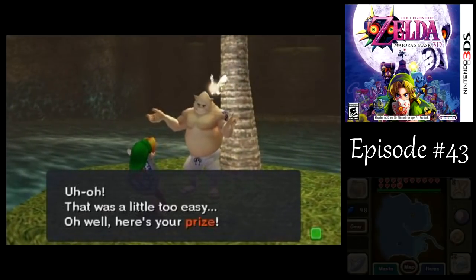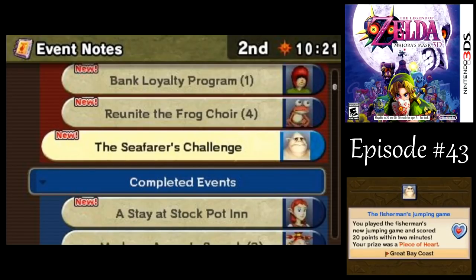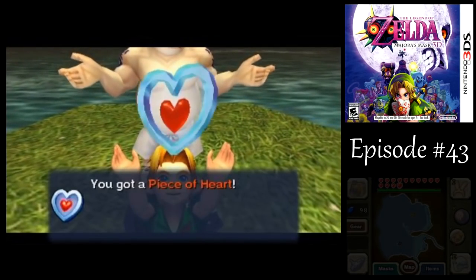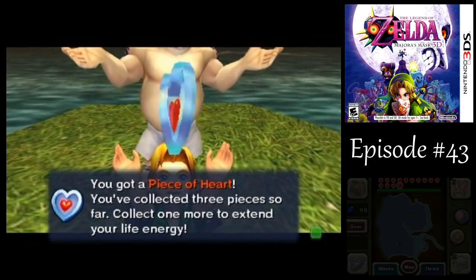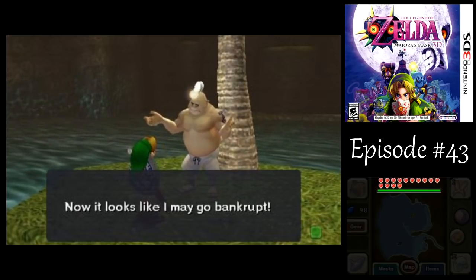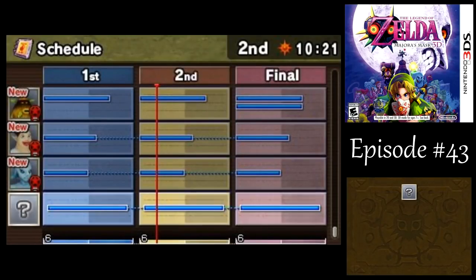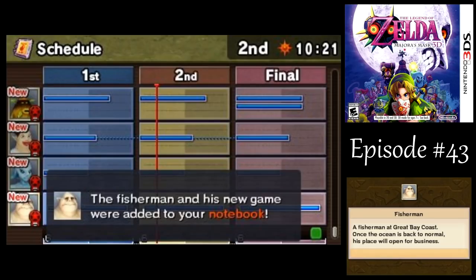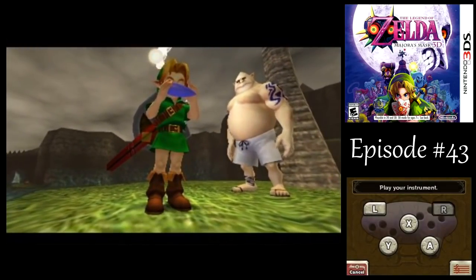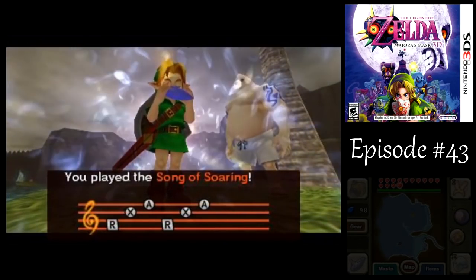We complete the minigame. What do we get for our prize? We can do the Bomber's Notebook entry first — way to spoil the prize there, game. Yeah, that does seem a little odd how sometimes they put the Bomber's Notebook entry before you actually get the reward. Just from one boss? Huh. Maybe that's not the same guy as the other fisherman there. I think it does look like the guy. I would have thought we'd have had an entry for him in the Bomber's Notebook before now.